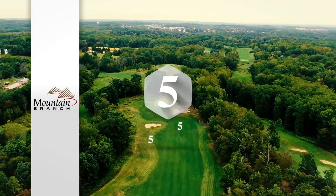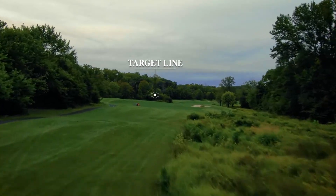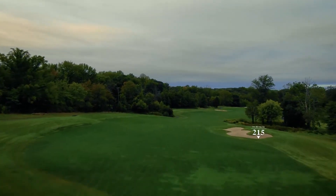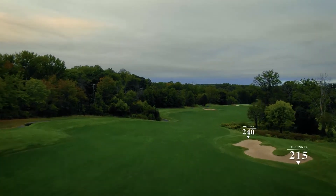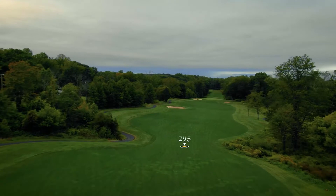The second par five on the front nine is a true three-shotter with a generous landing area off the tee and a preferred slight left-to-right ball flight. Your main objective will be to avoid the bunker on the right-hand side, with just a fairway bunker to negotiate.